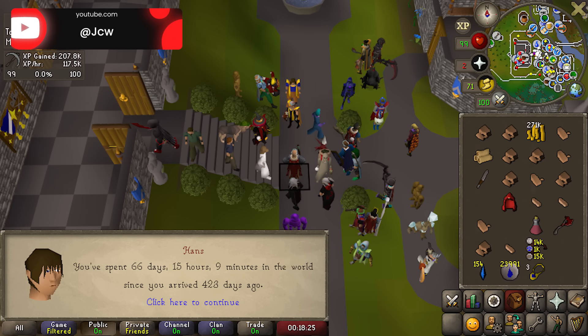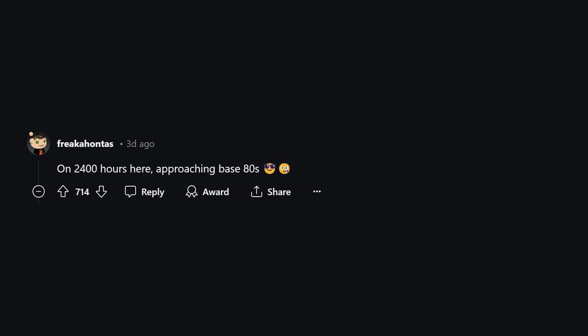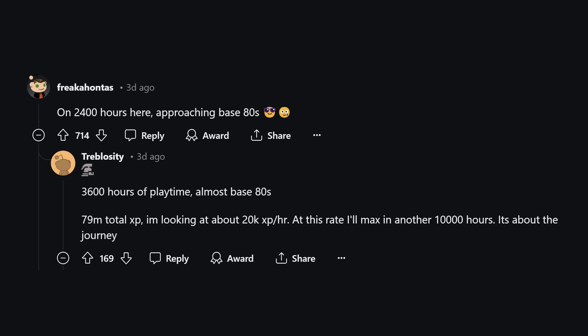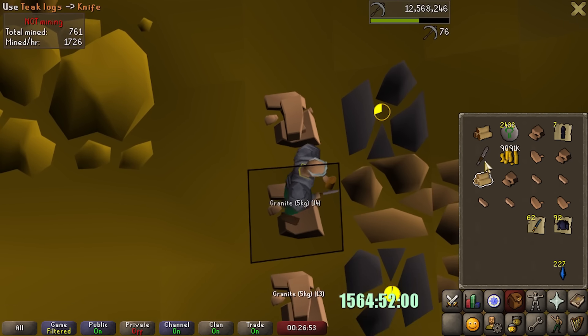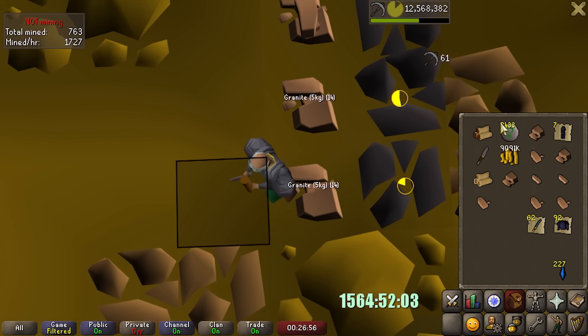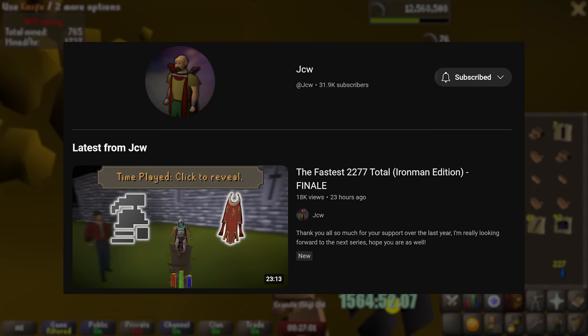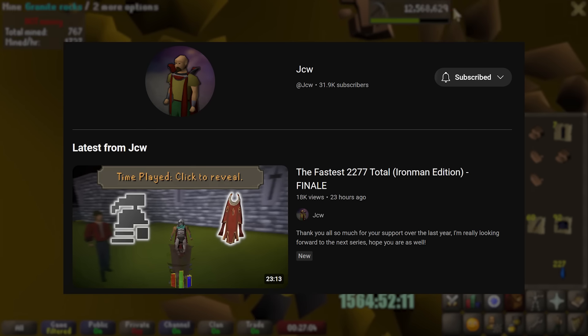JCW managed to max his Ironman at only 1,600 hours of in-game time — that is the fastest it's ever been done. Freakahontas on Reddit pointed out they're approaching base 80s despite having 800 more played hours than JCW. And Treblosity says he's close to base 80s as well at 3,600 hours of playtime. JCW had to plan every moment of his account and do some of the most click-intensive and efficient content in the game. He uploaded the finale video yesterday.